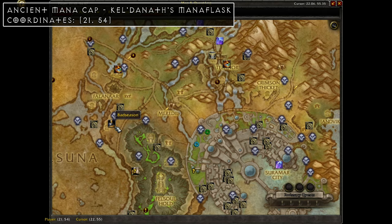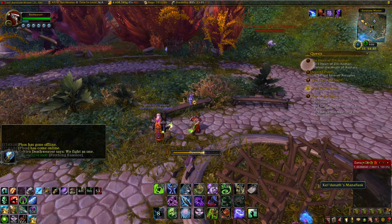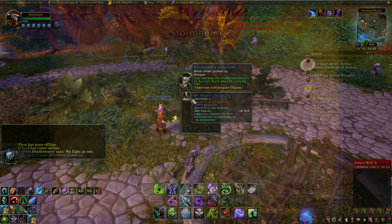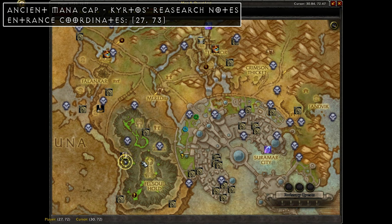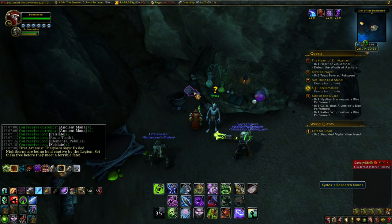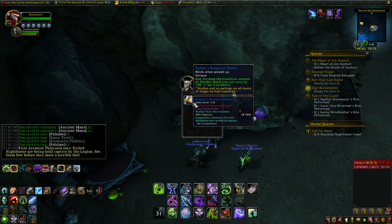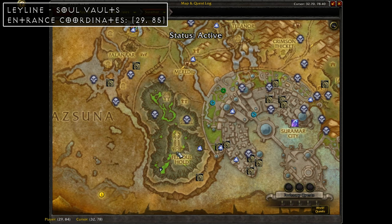Exit Falanaar and return to the surface at Cora Loon Manor at coordinates 21, 54, where you'll find Keldaneth's Mana Flask, which increases your maximum mana cap by 100. Then head south to Falcel Hold at coordinates 27, 73 — inside the cave near Kirtos are its research notes. Using these gives another +100 to your ancient mana cap, and this is the last mana cap item, giving a total of +500.